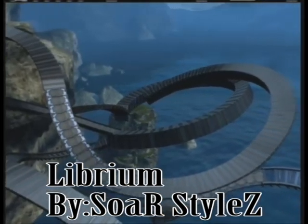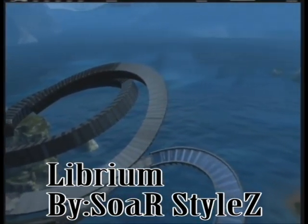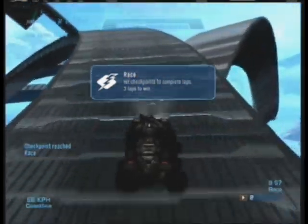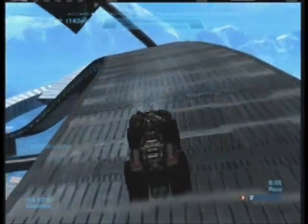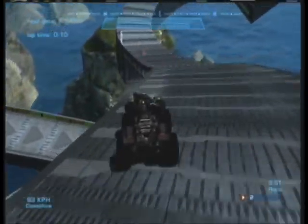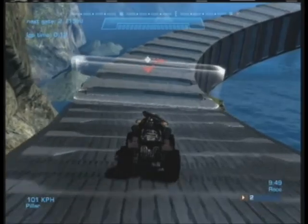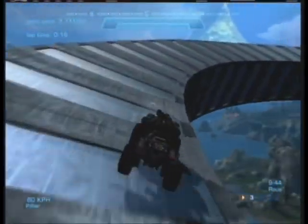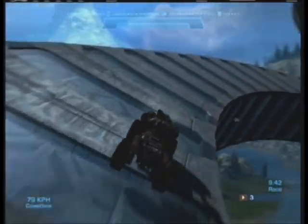Next we have Librium by Source Styles — actually, Noble Forger by Source Styles. I messed up and put his map under Noble Forger's name. But anyways, this is a very smooth double wide made by Source Styles. Let's go ahead and say that again: Source Styles made this really nice double wide.